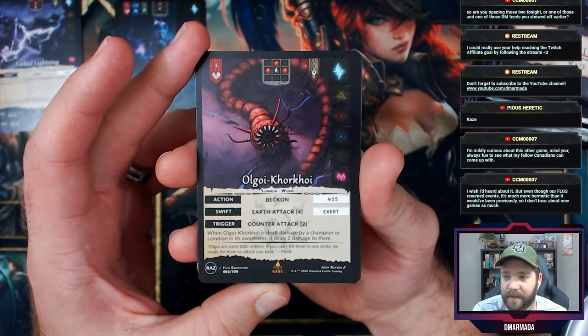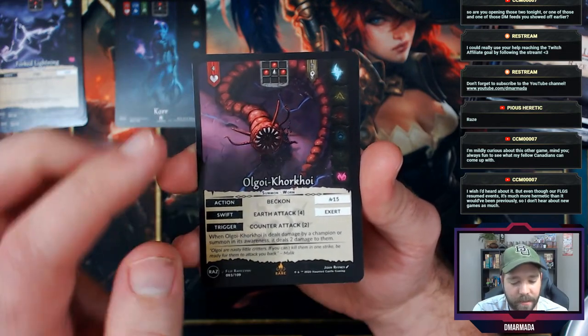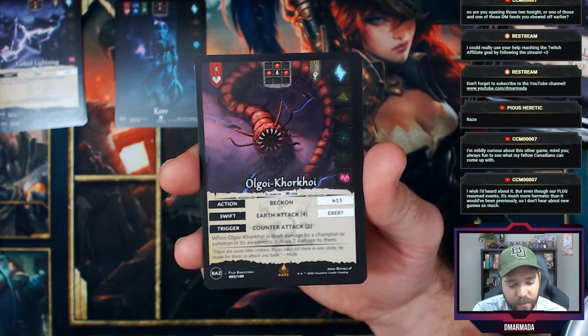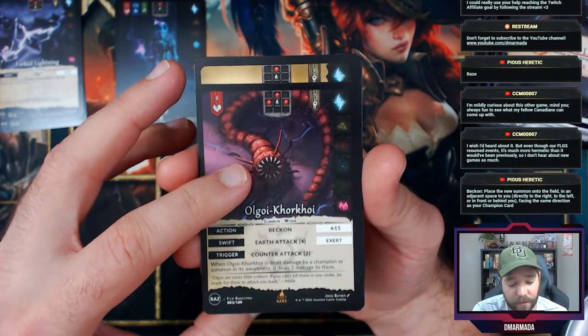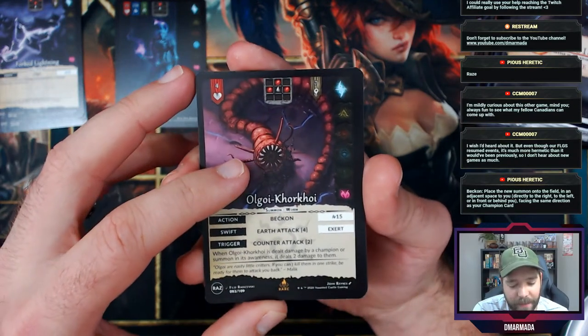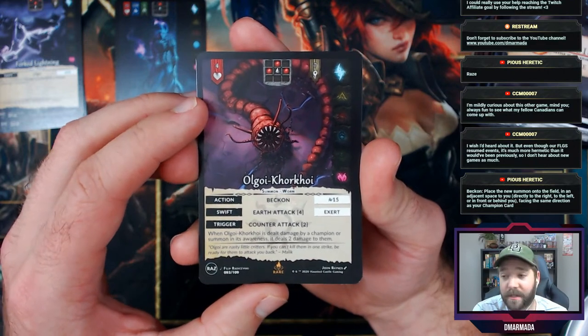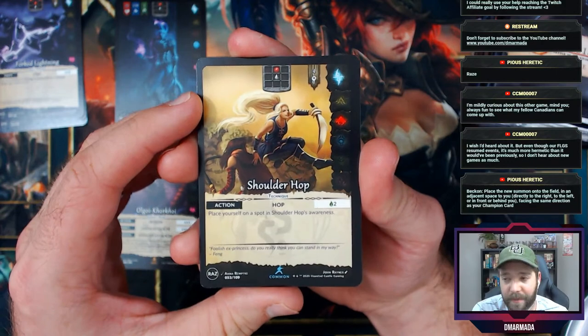Scanning around — you have to exert it, swift attack, earth attack four. Hey, four is pretty good. Trigger: counter attack — when it's dealt damage by a champion or summon in its awareness, it deals two damage to them. That's pretty cool.